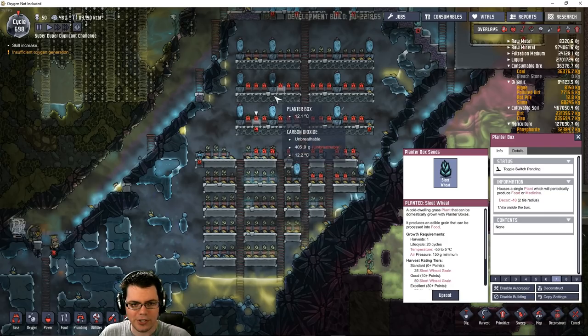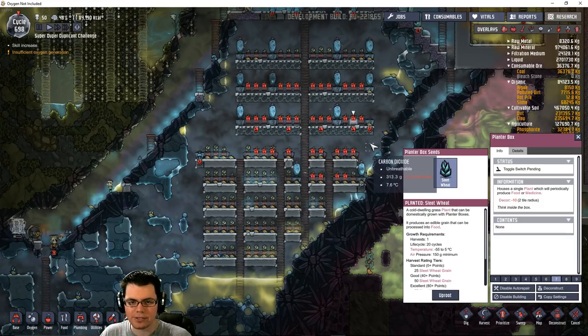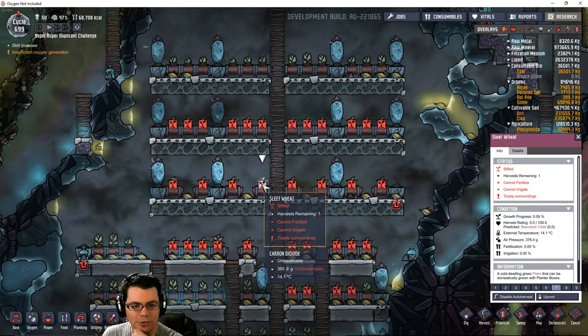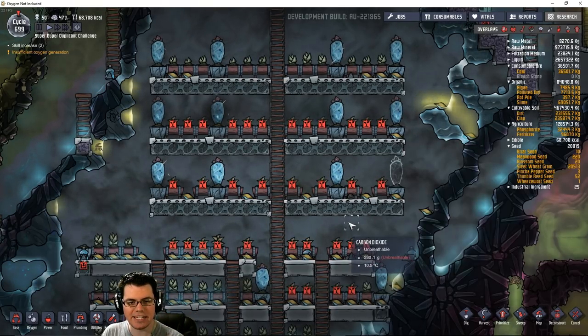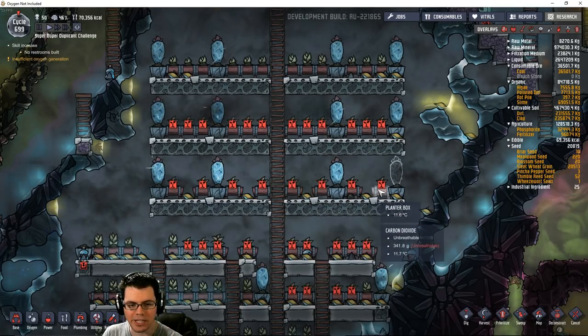Just to see what happens, I'm going to go ahead and deconstruct every other planter box on this row to see how that affects the temperature of everything around it - see if that has a major effect. Both of these plants right here are suffering from toasty surroundings. Let's see how this changes - if there is any difference between these two plants now that I've gotten rid of every other plant down here.